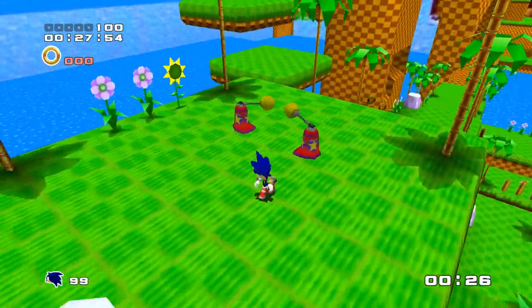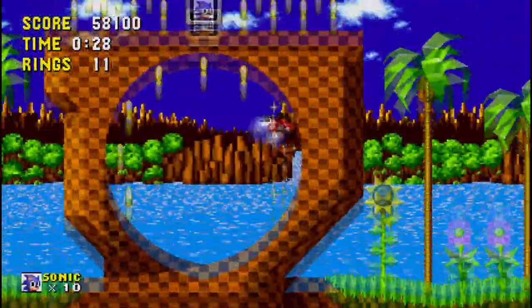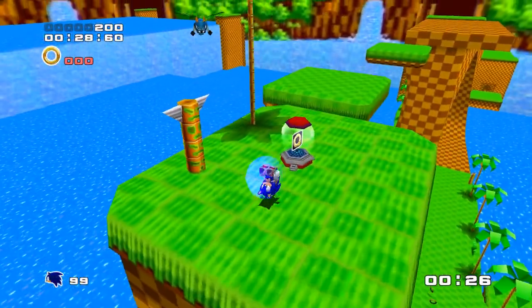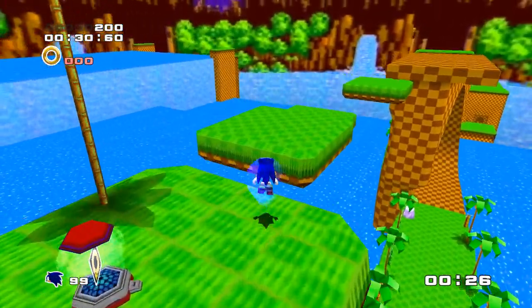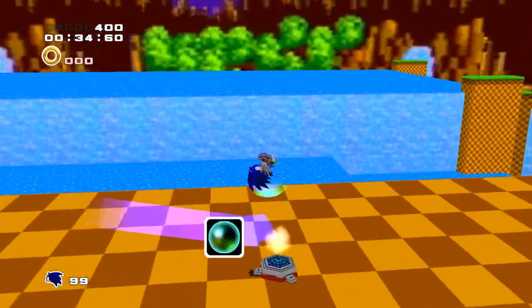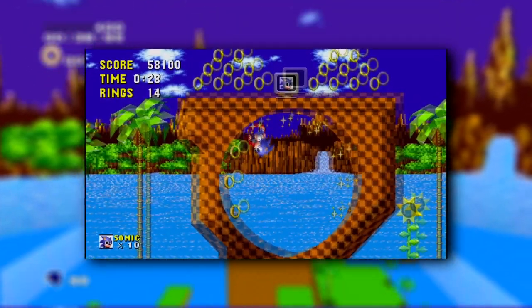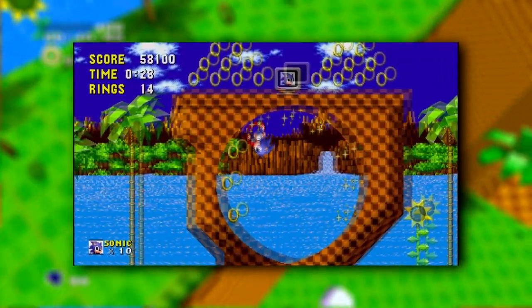Upon reaching the first checkpoint, we actually have two alternate routes to choose from. We can either traverse down the slope leading to the iconic loop for Green Hill, as long as we avoid the ring trails of course. Or by platforming up the floating platforms — there is a single ring container here — so naturally we take the easier path, rewarding us in the end with a green shield placed on the roof of the loop. Whilst it's nice, I think it would have been really cool to place the life container up here instead, like the one loop in Act 2 of the original game.